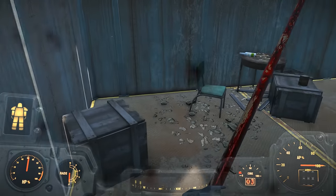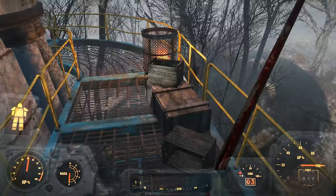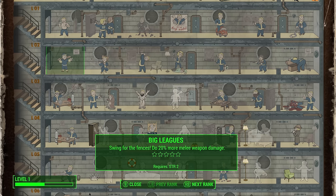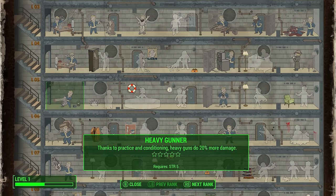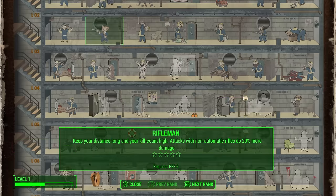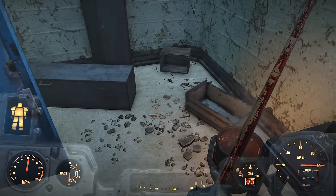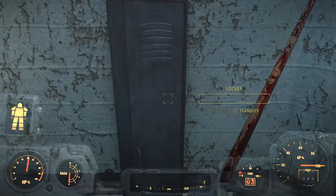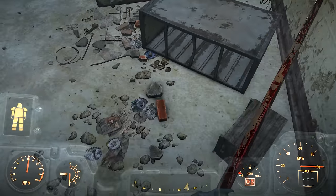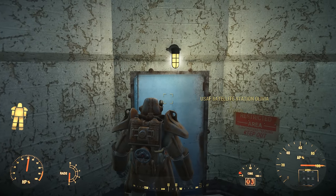Typically in most cases, many of the best perks for each tree can be had within the first 5 ranks. For example, Strength's first 5 perks include Iron Fist, Big Leagues, Armorer, Blacksmith, and Heavy Gunner, while the first 5 in Perception include Pickpocket, Rifleman, Awareness, Locksmith, and Demolition Expert. For everyone that has played Fallout 4 extensively, you'll know that all of these are pretty great and useful perks in their own right, and most of the trees tend to be like this, though we'll go over each in a little bit more depth.